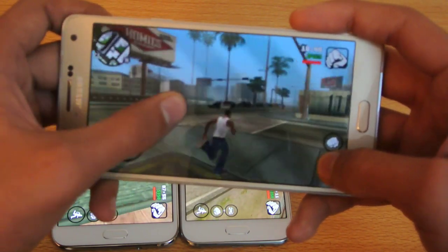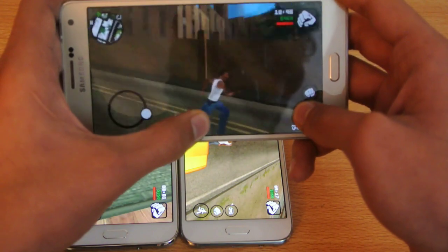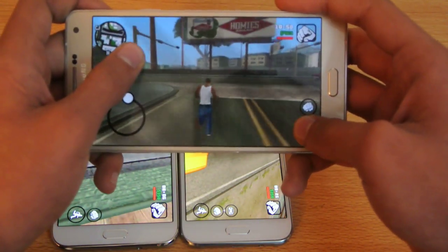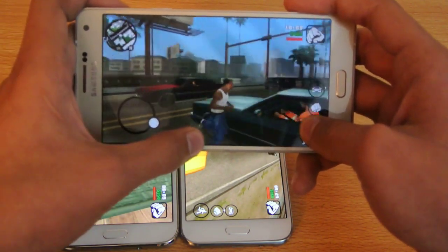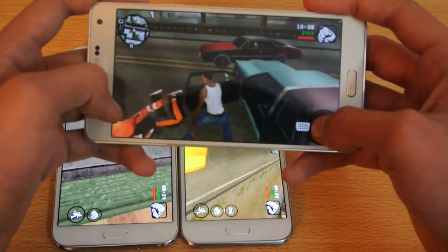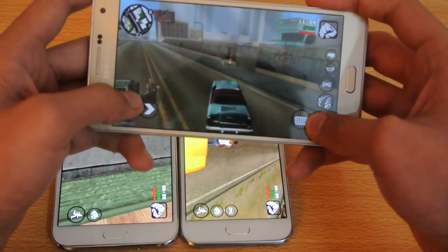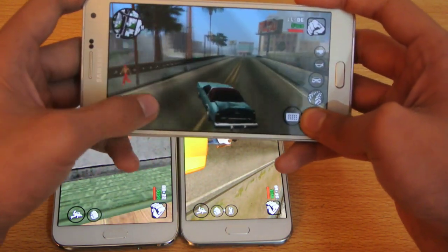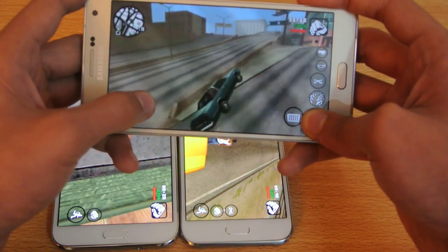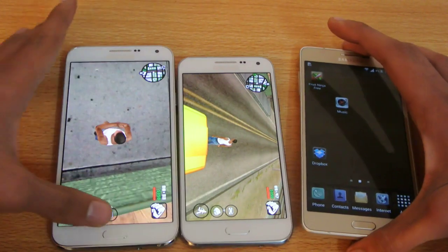On the A7 you can see it is really, really smooth — you can just run around, beat any other guy, and there's no problem whatsoever. If you want to check out my full intensive gaming comparison on all three phones, you can check that out on my channel. GTA San Andreas looks really awesome on the A7, no lags whatsoever. It is well optimized for the Snapdragon 615, or at least the 615 is doing a great job running GTA San Andreas without any problem.